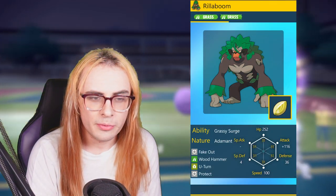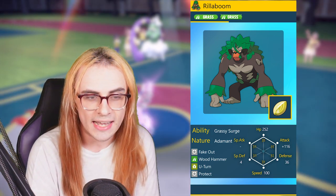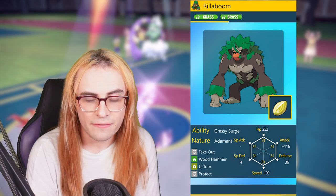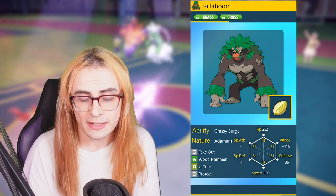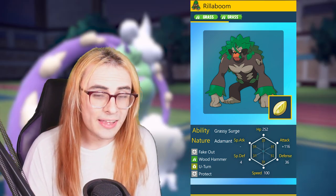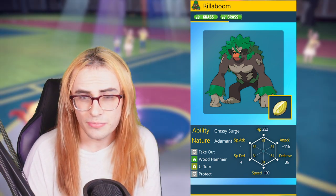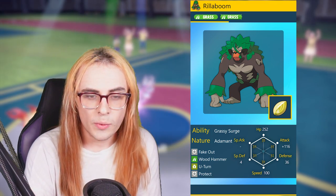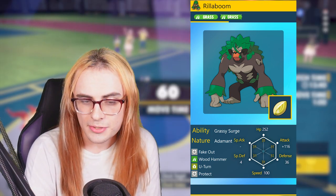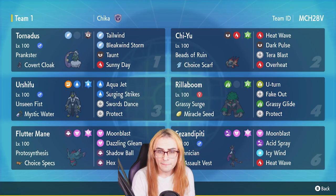Finally we have Rillaboom, carrying over mostly a Regulation D spread, though I went down to 116 Attack because we only need it to KO another Rillaboom with Grassy Glide — at least when Grassy Glide was 60 base power. It did change to 55, so that's another relic of Regulation D knowledge. The 118 Speed is a creep from the Worlds Rillaboom spreads. Let's get into the battle.